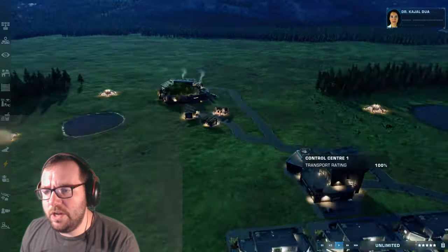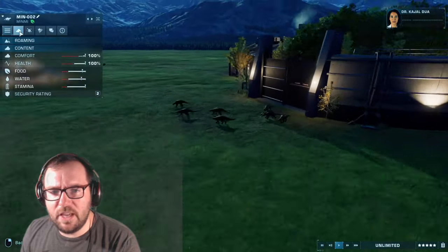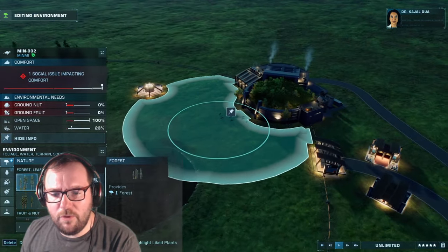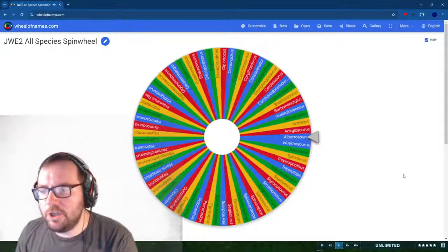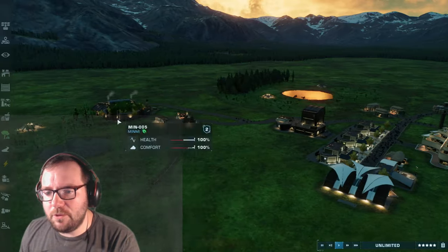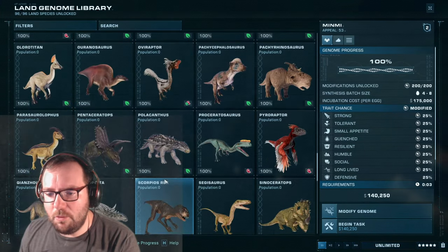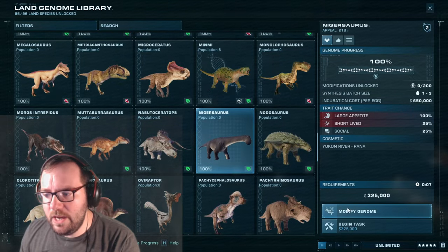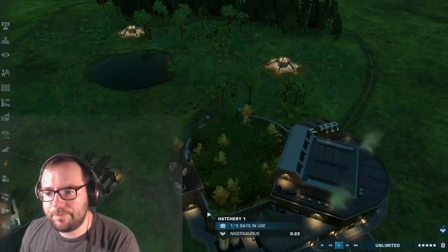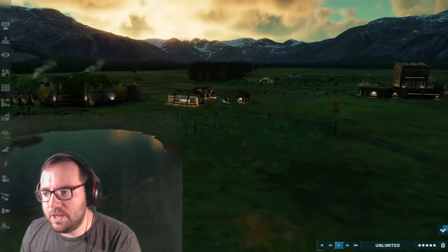Creature number four is Nigosaurus. I thought it was going to land on Notasaurus. We'll just throw them in with the Minmi - that's what we'll do. Let's get all three of them. They'll be here with the Minmi and we should be all set to go.